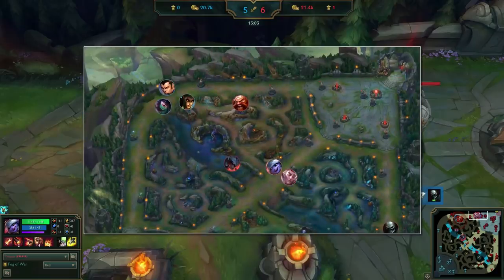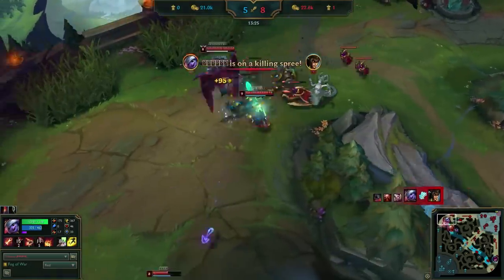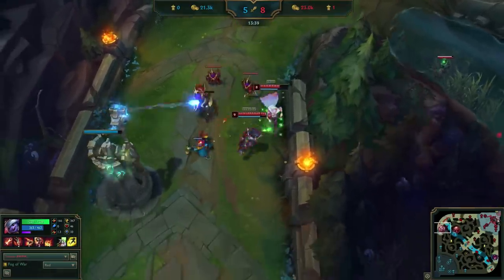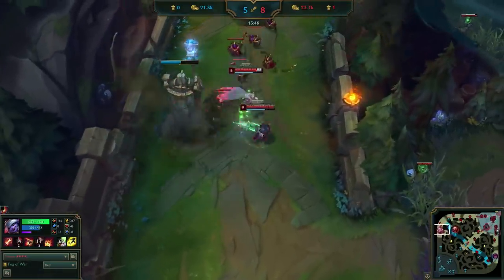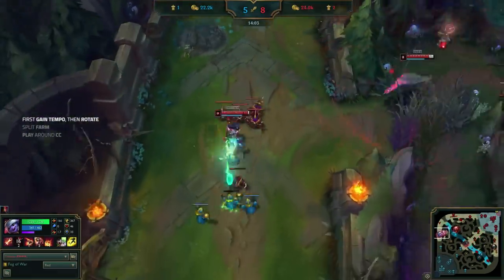Mid would have been a fine rotation since he'd be filling an empty lane and quickly pressuring an undefended tower, and mid is almost never a bad rotation for an AD carry. Uzi gets a free kill for coming top and they trade tower and rift herald for bot tower. This is super worth since Tristana wants to accelerate the game and break outer towers, similar to Jinx in our Jinx guide. He shoves the next wave and immediately backs, going right back to Mission 1.